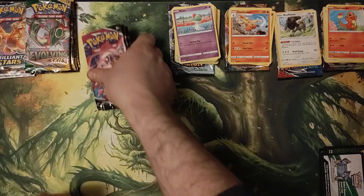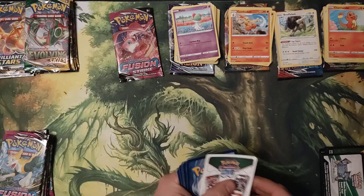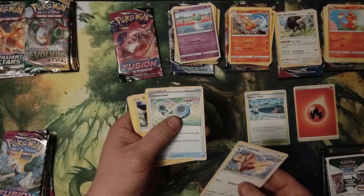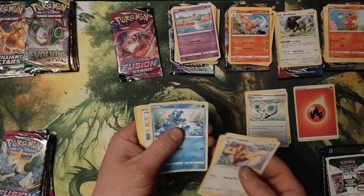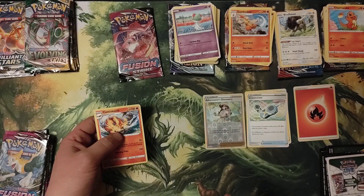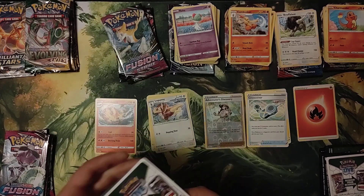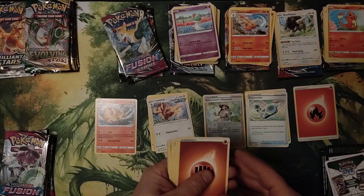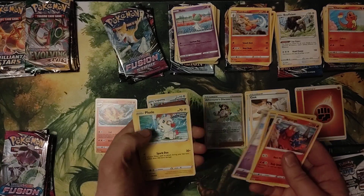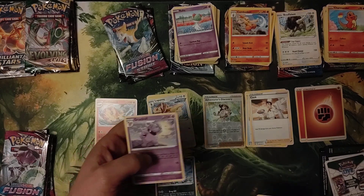Alright, moving on — Fusion Strike. Flame On, Skater's Park, Lopunny, Cross Cleaver, Toxel, Totodile, Buneary, Clobbopus, Tynamo, Trainer Adventurer's Discovery, Reverse Hollow, and Centiskorch. Trainer Cook, Magcargo, Charjabug, Stufful, Sandygast, Plusle, Vulpix, Meltan, Absol, Reverse Hollow, and Granbull.